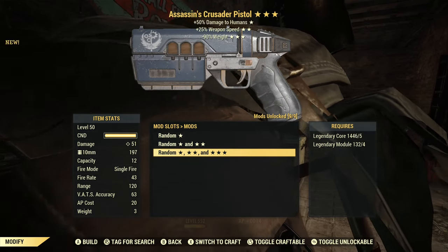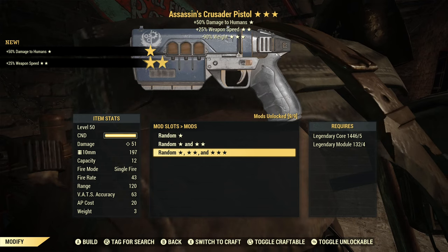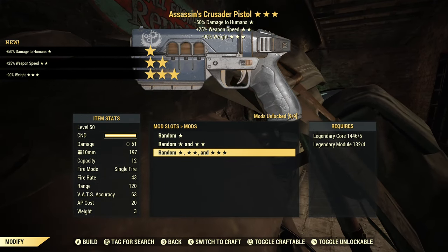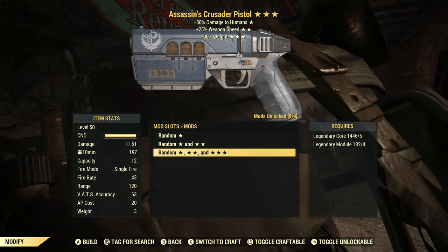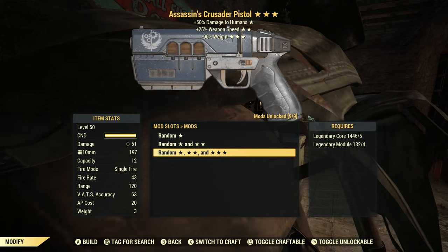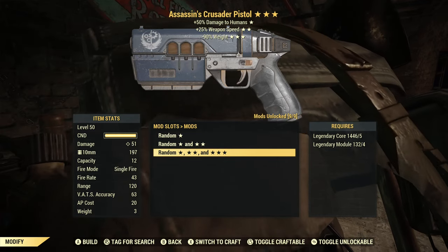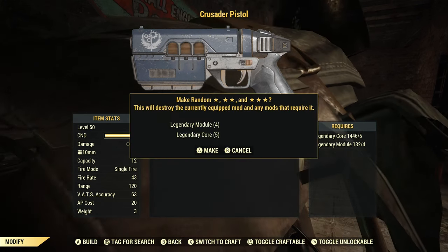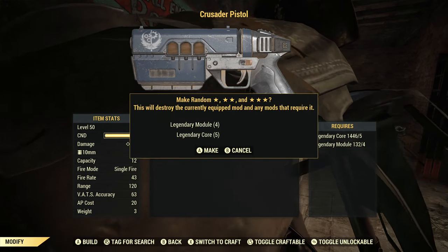First one: Assassin's, faster fire rate, 90% reduced weight. Faster fire rate really isn't all that useful on this weapon — it doesn't have an automatic receiver, so you can fire basically as fast as you can pull the trigger. Reduced weight — it's a pistol, you don't need that. And Assassin's is only pretty much good for PVP, which I don't do. After that slow start, we got the bad one out of the way.